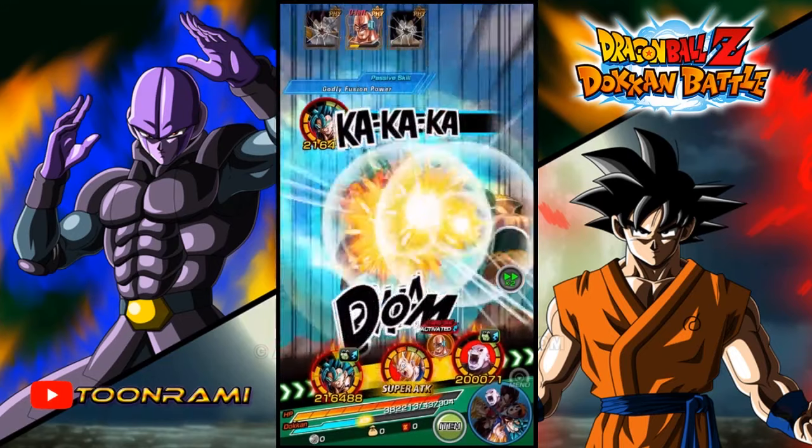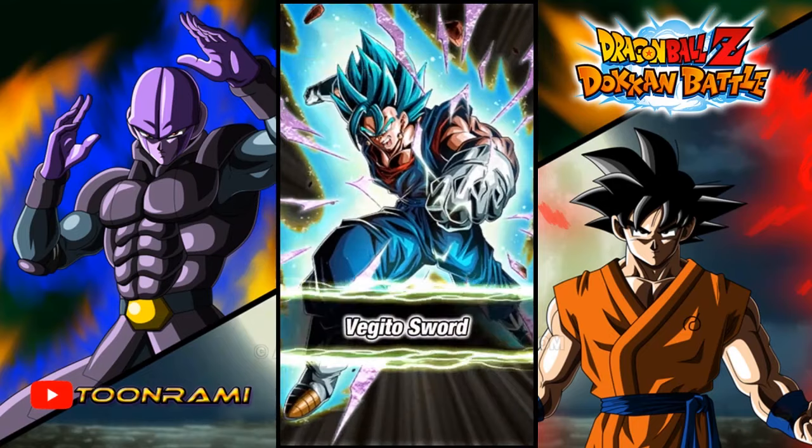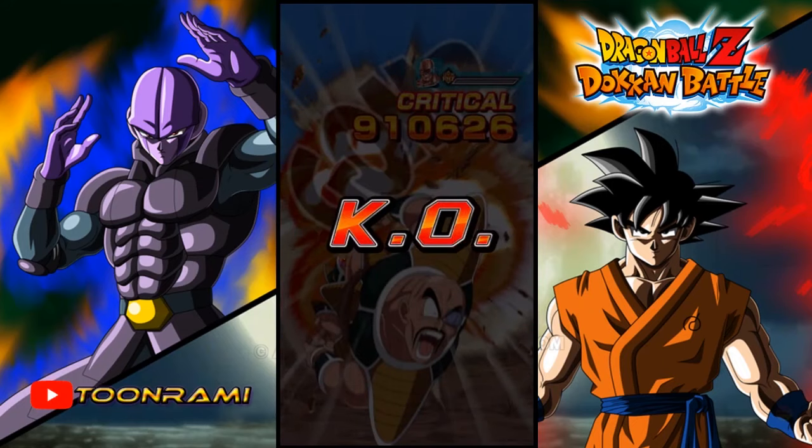This is a terrible layout for orbs. But the good news is that Jiren came in clutch with his stun, so I don't have to worry about killing him this turn — but I probably will. I got an additional, so this is done.